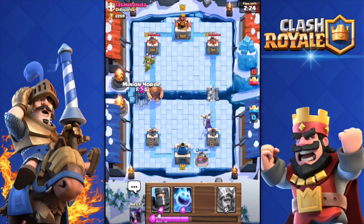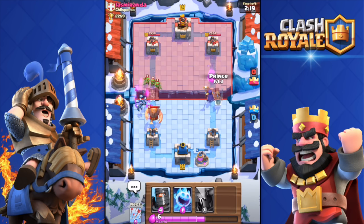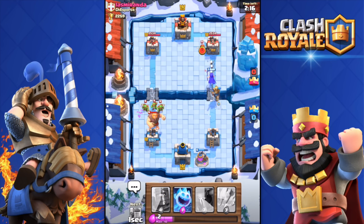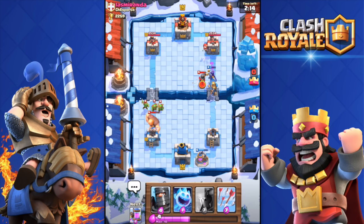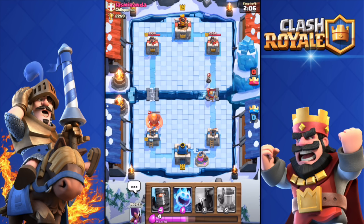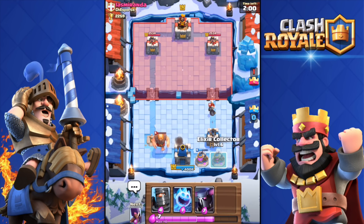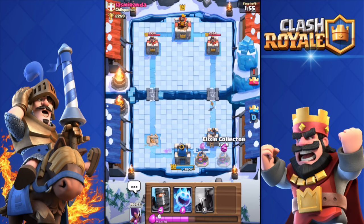I did kill his Mini PEKKA. He destroyed my Minion Horde, so I'm going to Arrow those Goblins because they're doing serious damage on my tower. He is going to get that tower but I'm not too worried — I can turn this around. I'll drop the Collector again over there. He did drop a Musketeer — not a big problem.